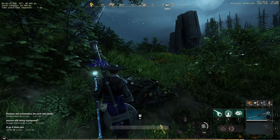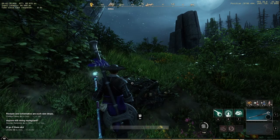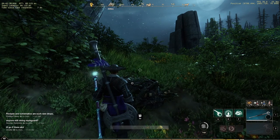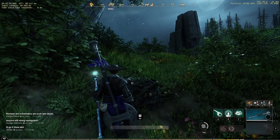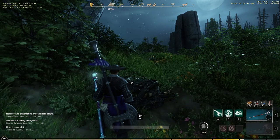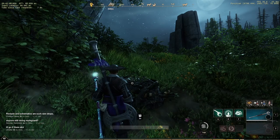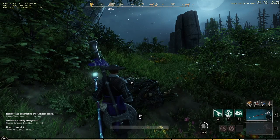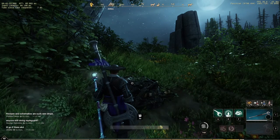Since the game has released there's always been a huge demand for eggs, just because they only drop from turkeys or turkey nests. If there are other ways I have not found them. They're pretty scarce just because turkeys don't always drop them, and turkey nests don't appear on your compass, so unless you know exactly what you're looking for and where, your odds of finding them are slim to none.